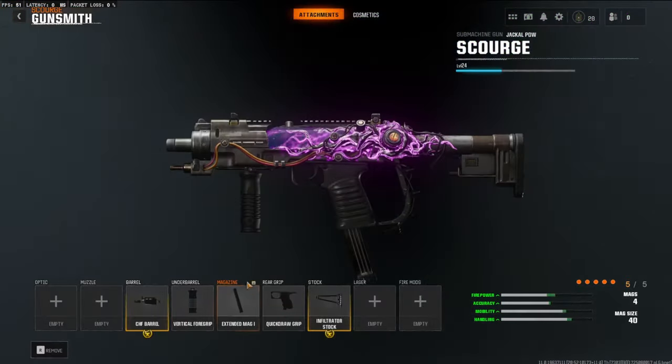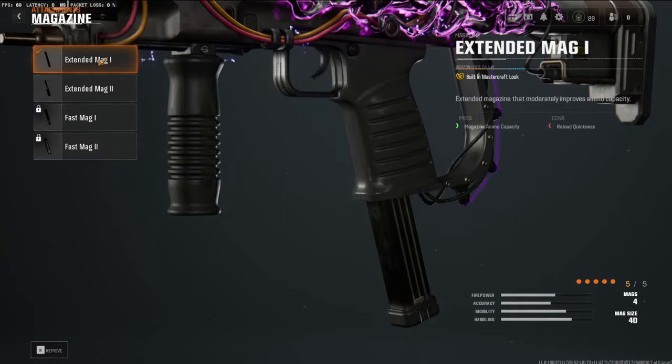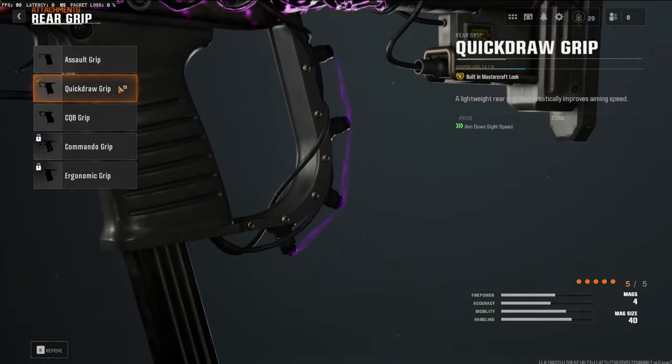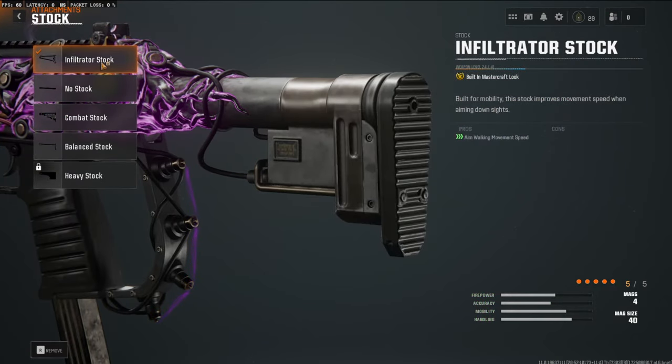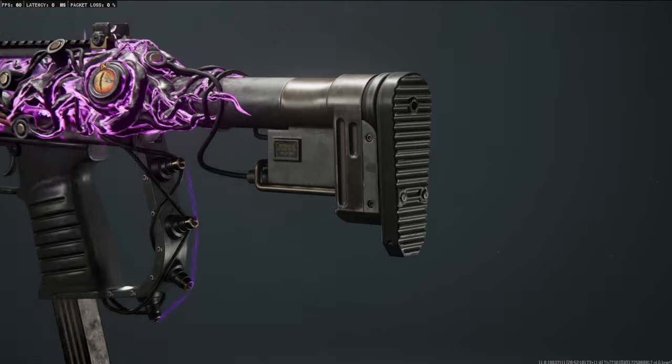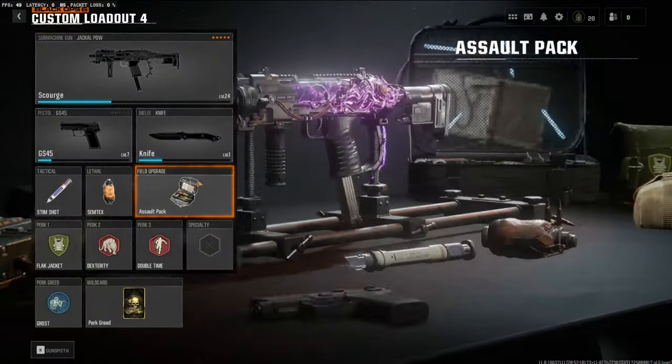Over on the magazine we're going to be using the extended mag one — this is going to boost your magazine size. Over on the rear grip we're going to be going with the quick draw grip, which is going to add aim down sight speed. And last but not least, over on the stock we're going to be going with the infiltrator stock, which is going to boost your aim walking movement speed and make it easier to strafe around.